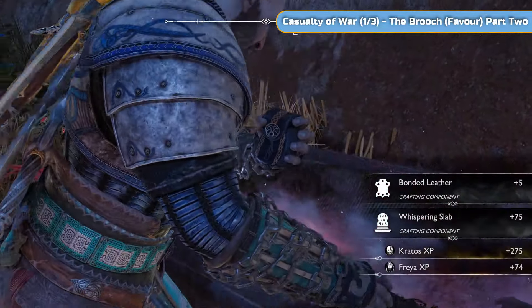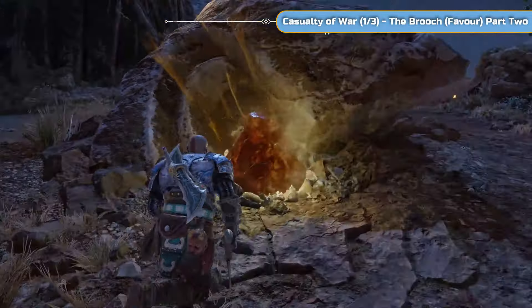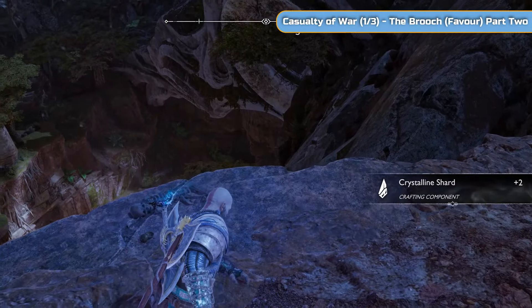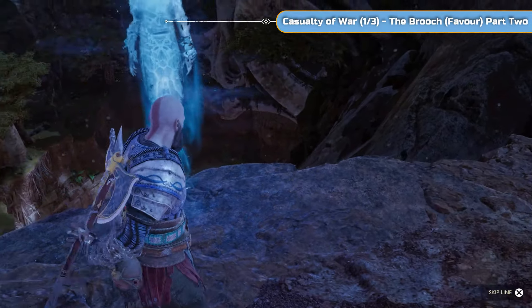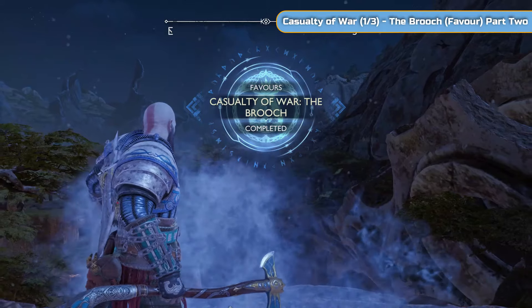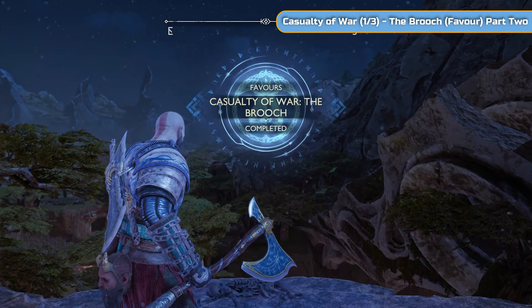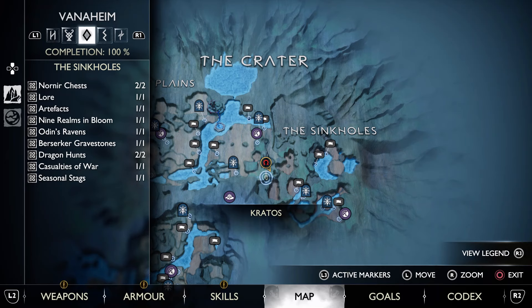That was all three Travellers - you can go and speak to the Traveller guy that we saved in the middle with the dragon, back in Freya's camp, if you want to know more about it. Here's the final thing - Casualty of War 1 of 3 the brooch, the one we started off at the dock right at the beginning of the video. And that's it - that's 100% for me of Vanaheim as well as the plains. Thanks very much for watching and I'll see you on the next one.